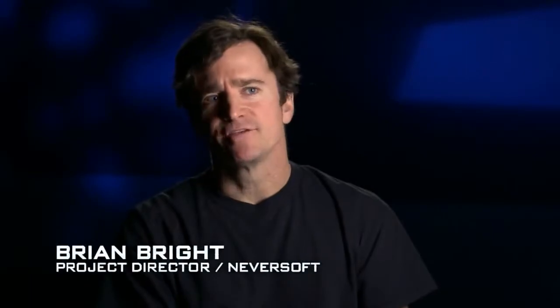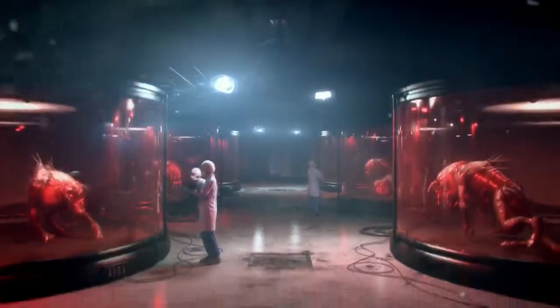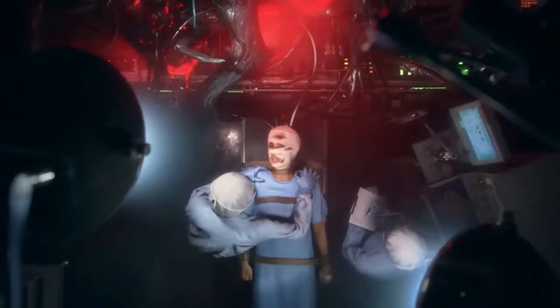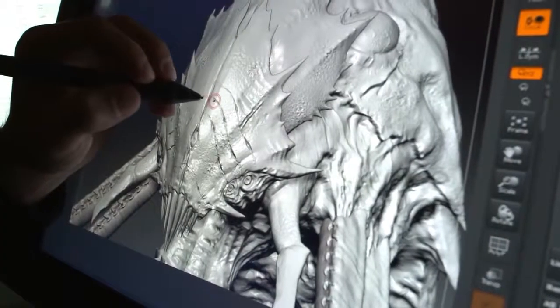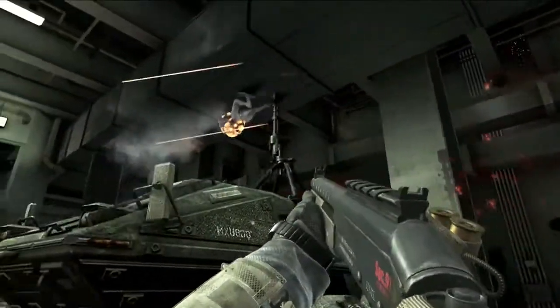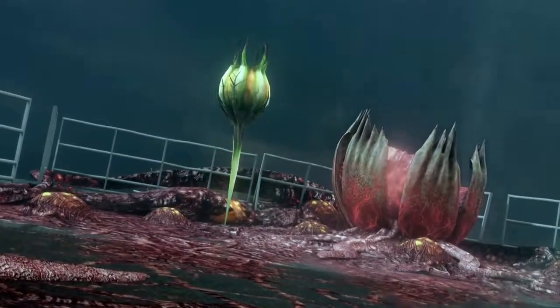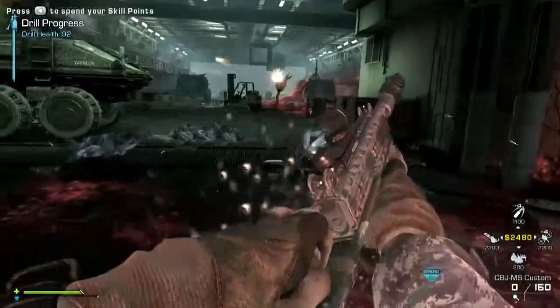Episode 2 in the Extinction Saga picks up where Nightfall left off. You're actually sent to a Chinese ship to try to find Dr. Cross and save her from Archer. We also have a new cryptid species called the Cedar. The Cedar will shoot gas cloud projectiles at players, similar to the Scorpions, and will also occasionally fire pods that turn into mutated plant-like turrets.